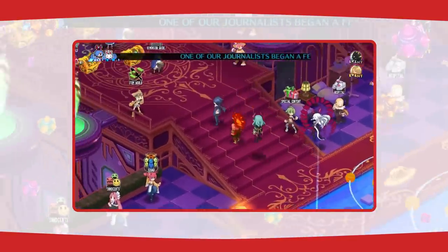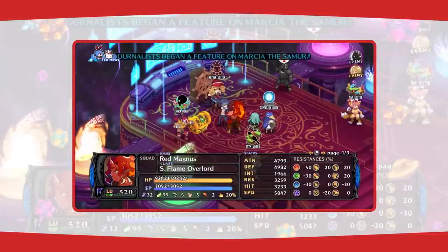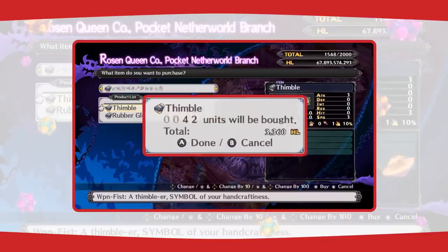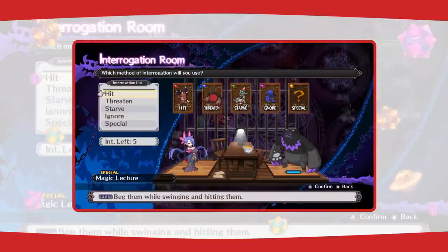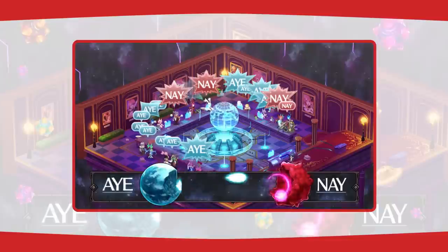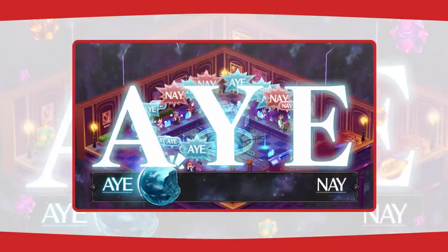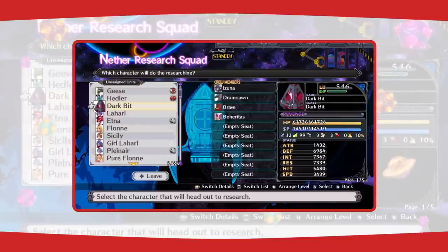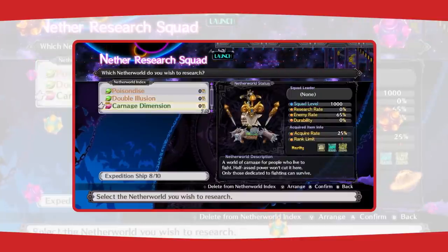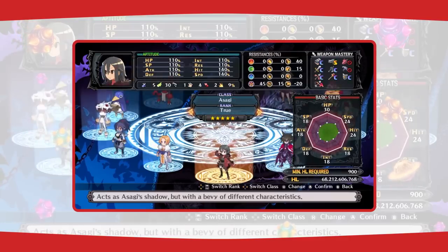Between battles, you'll spend your time hopping around your very own pocket netherworld. That's where you get to do all sorts of fun RPG things like buying and selling items, leveling up characters, interrogating prisoners you captured in battle, voting to change the game's rules in the dark assembly, and shooting squads into space to level up on their own.